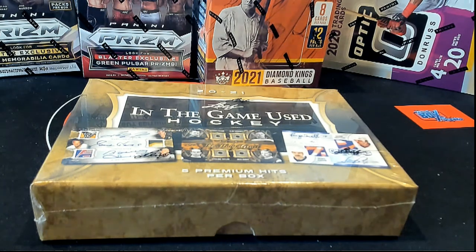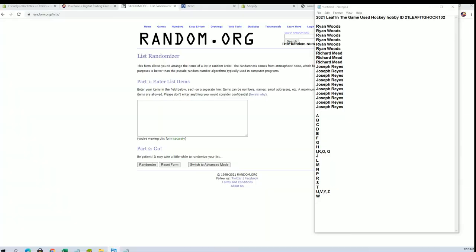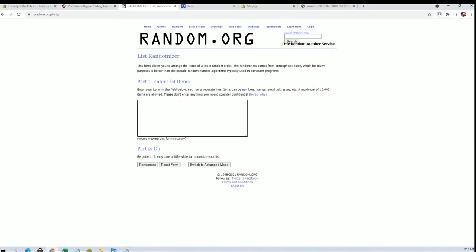This is a leaf in the game views hockey number one oh two. Good luck. Let's get everybody. All right, I've got Ryan W down to Joe. That's copy and paste. There we go, everybody. Good luck.